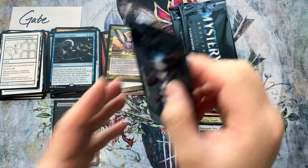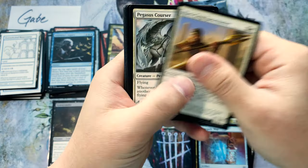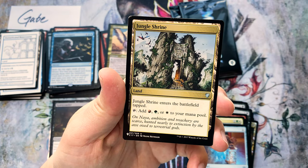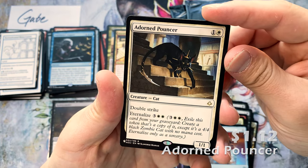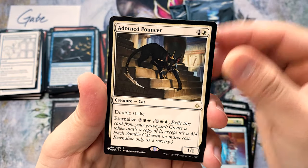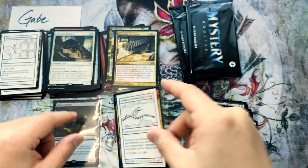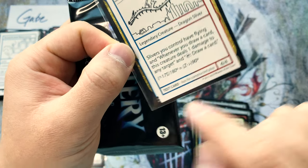Alright guys, got three more packs left closing out the box. Let's get some spice — I mean let's get a Demonic Tutor, let's get an Expropriate, let's get a Mana Crypt! Zana's Commando, Blanchwood Armor, The Survivalists, Flabkin Zealot, Jungle Shrine, Assemble the Legion — one of my favorite bomb rares. Adorned Pouncer — also a bomb. Look at those eyes, those eyes are creepy! And a Sliver Hivelord — that is a hit my friends!